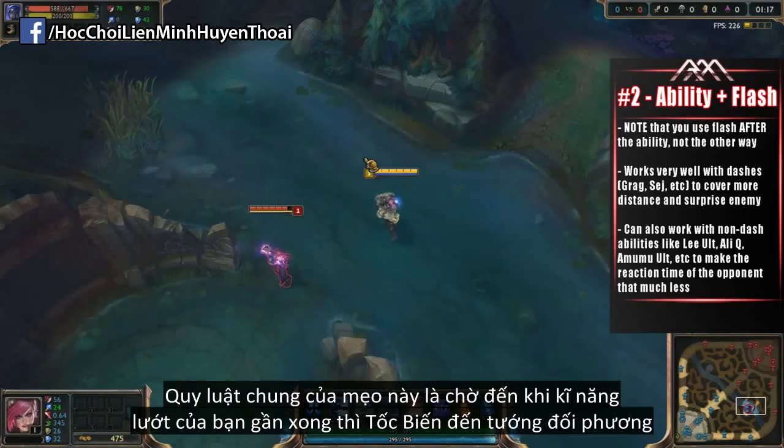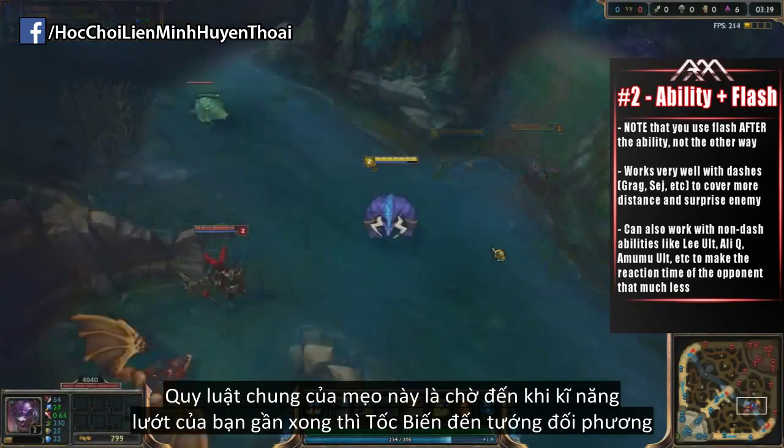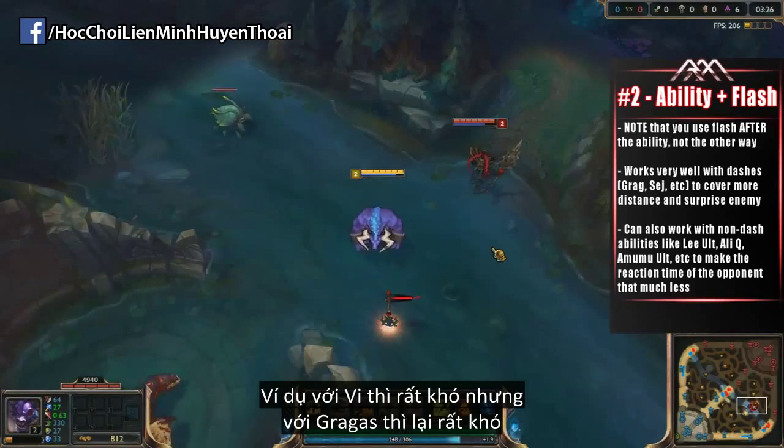A general rule to get this working is to wait until the ability is near the end of the dash, and then simply flash right on top of the enemy champion. Certain champions are much easier to do this with than others — for instance, Vi being very difficult, while someone like Gragas is very simple.